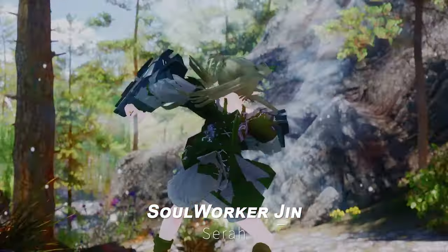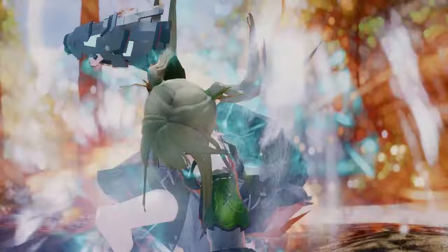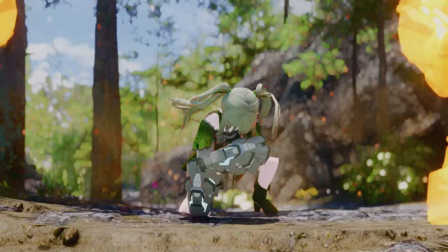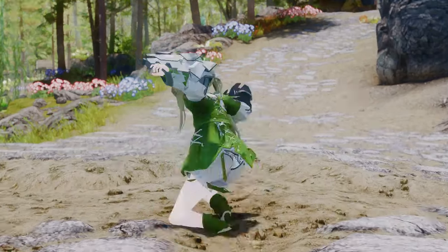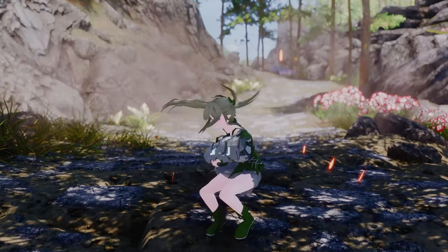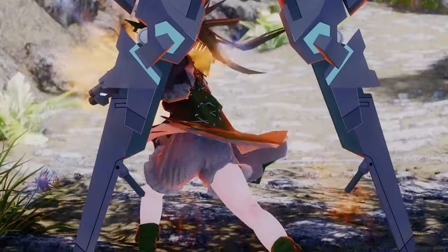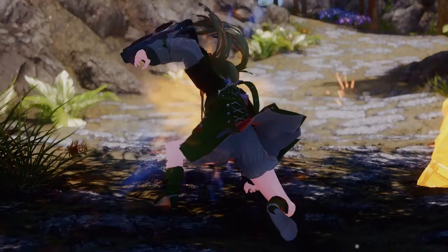Next up is the Soul Worker Jin moveset, which brings a fierce martial arts-inspired style to Skyrim. With this moveset, equipping gauntlets transforms your character into a powerful melee fighter, delivering fast, impactful punches that radiate strength. The animations evoke the essence of a seasoned brawler, complete with explosive effects.